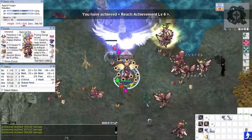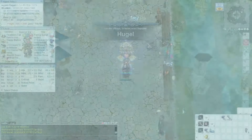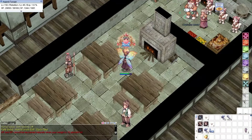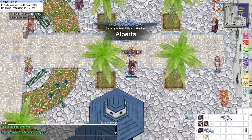Upon reaching level 150, we can now go to the Illusion Abyss Turtle Dungeon. Here now at Hugel to get some Anniversary Field Manual buffs. These buffs can be claimed by exchanging 150 bregans and little horns to that big cat NPC.